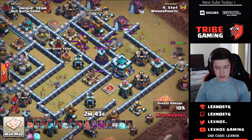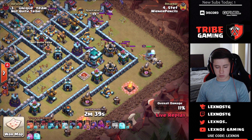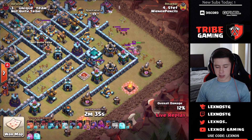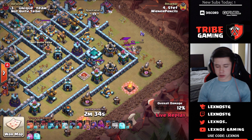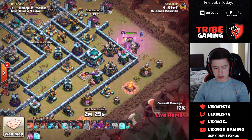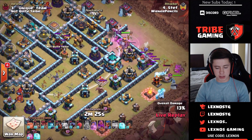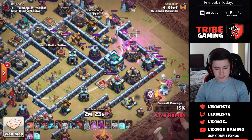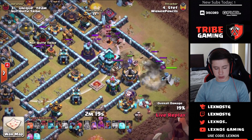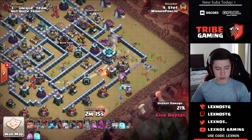A balloon pulls some archers out of the CC. King makes a funnel on the right side, trying to wall break and get the queen in for the town hall. He has to pop the king ability because of those archers — and he doesn't have a poison spell. The king ends up pulling the entire CC including headhunters, goblins, and witches, and he doesn't have a poison. This is looking good for Not Quite Tribe.